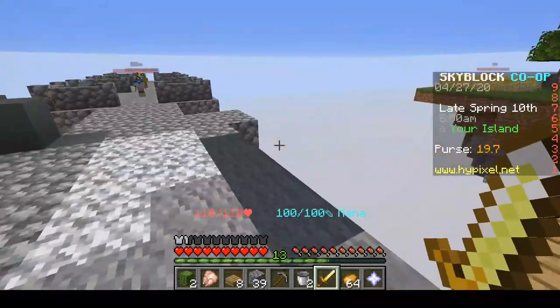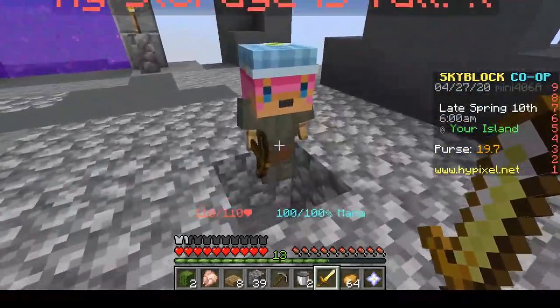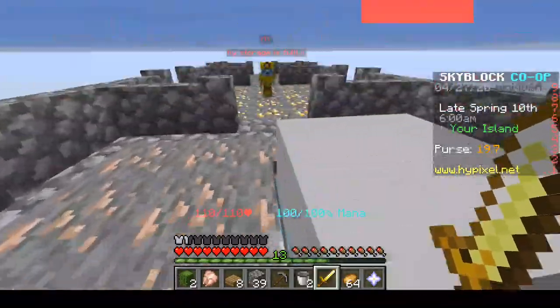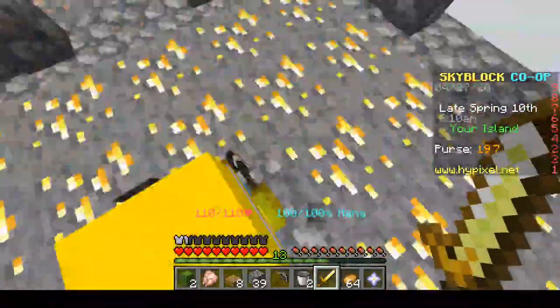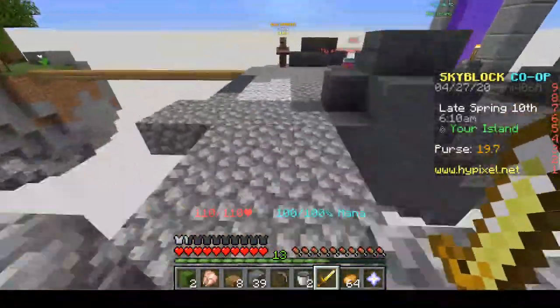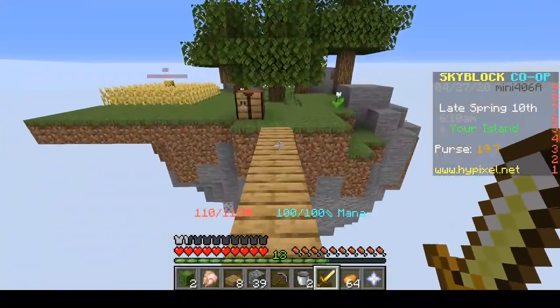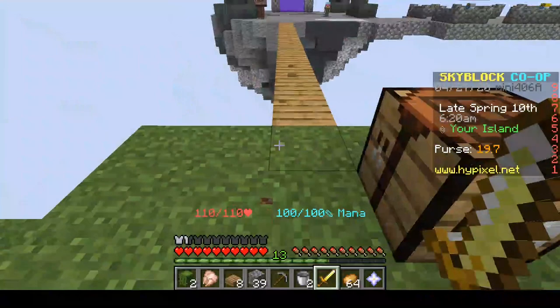So what I'm going to do to upgrade the island is I'm going to try to make as many of these little slaves as possible. These slaves can be for many different things — farming, mining, animals, and everything basically. I'm just going to try to get as many as I can this time. So, let's go.